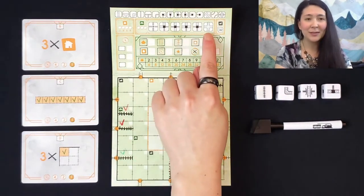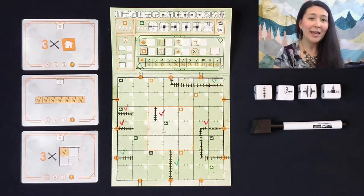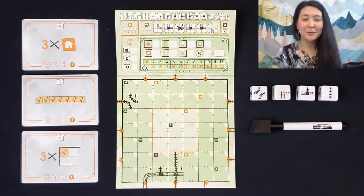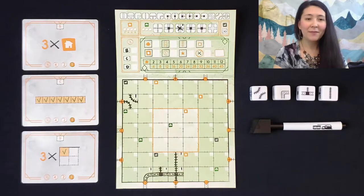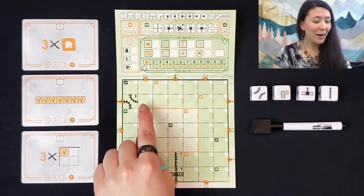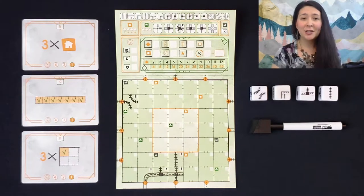You'll notice at the top of the board there are also six special routes. These are to be used a maximum of three times per game at the discretion of each player. When you use a special route, you'll cross it off, meaning you can't use the same route twice per game, and you can only use a maximum of one special route per round. Here we have an example of what a first round of Railroad Ink Challenge might look like. You can see that I've drawn each of the route dice connecting off of a pre-existing route, and I've also used one of my special routes and marked it off.